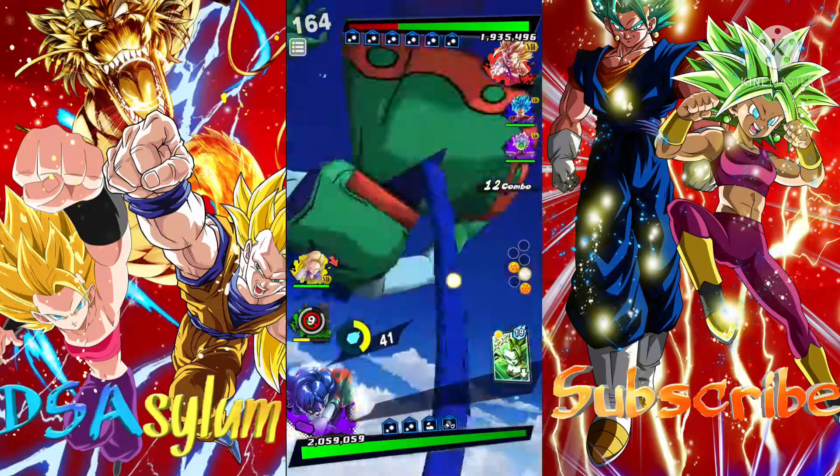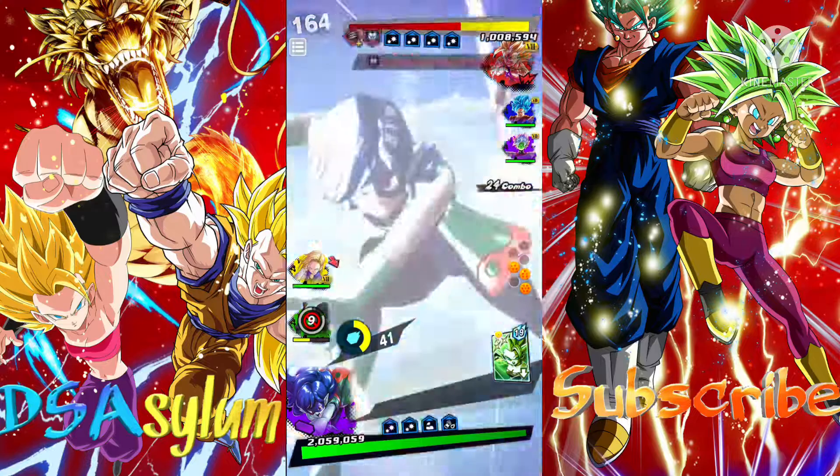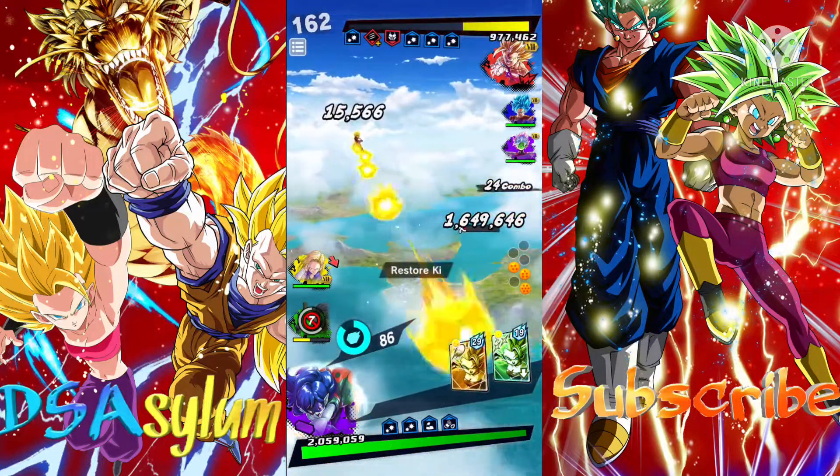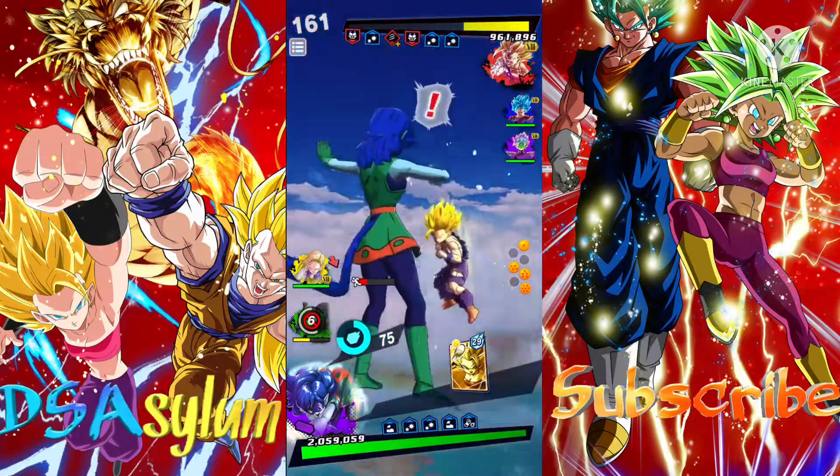Obviously running her on the girls team — this doesn't really take advantage of the leader slot at all — but I really wanted to show this off because look at the damage! Look at the damage to Red Gohan! Like, what?